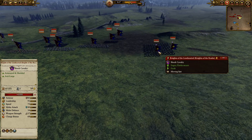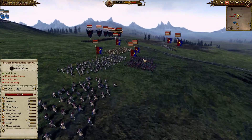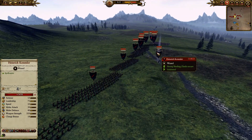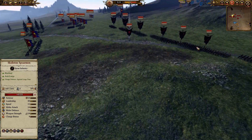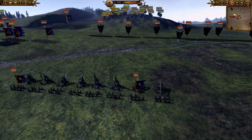We're fighting a Bretonnian player who has two Regiments of Renown — very cool looking. Over here, Peasant Bowmen. And a Vampire Count player who has Heimlich Kimmler fighting for them, with Black Knights on the right flank. Let's let the battle play on. They have a lot of Trebuchets — more artillery than we do, which means we're going to have a tough time.